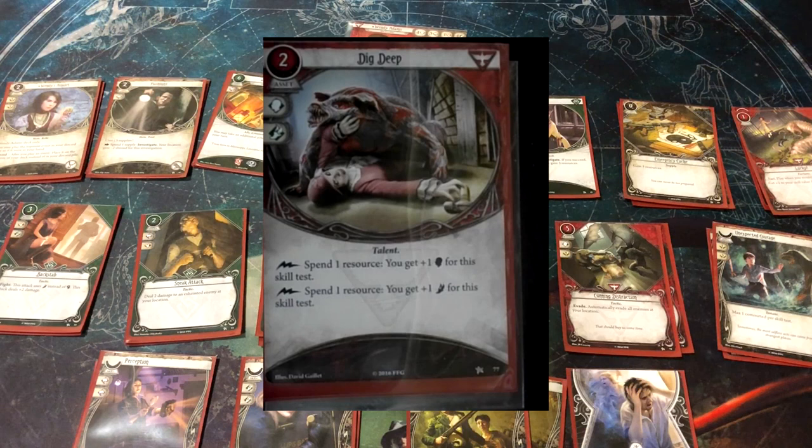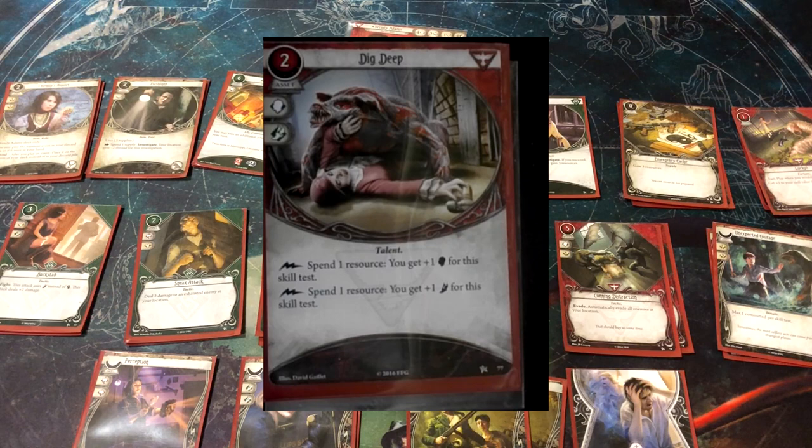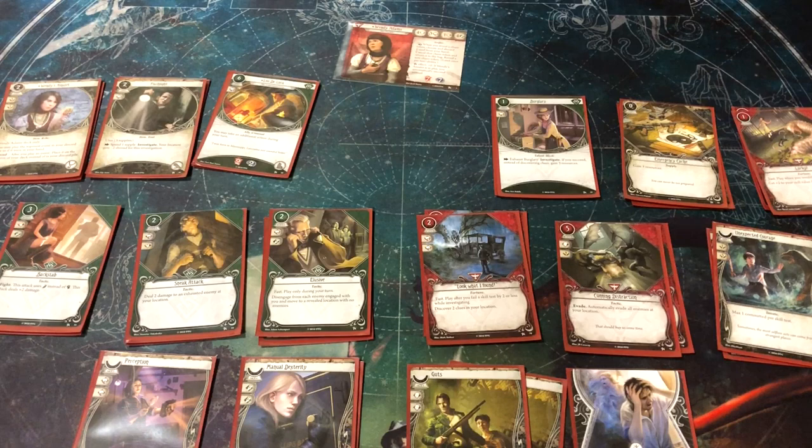Dig Deep is a similar stat booster to Physical Training, but it boosts Wendy's willpower or her agility — her two strong stats. So she can spend resources to make sure she passes tests in those stats. It's a way to throw resources at the tests she most wants to pass.